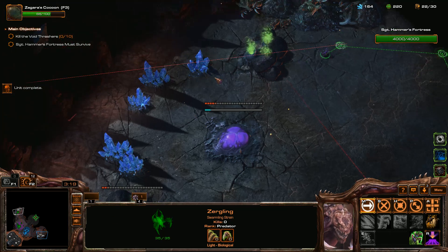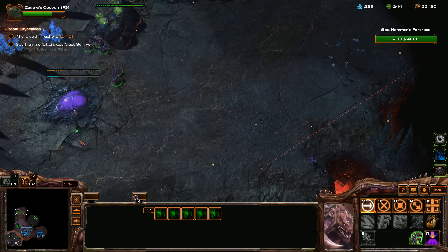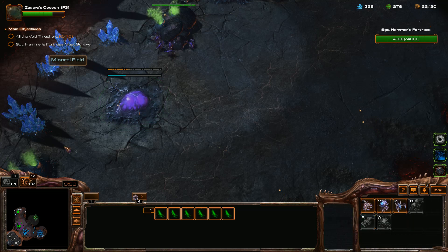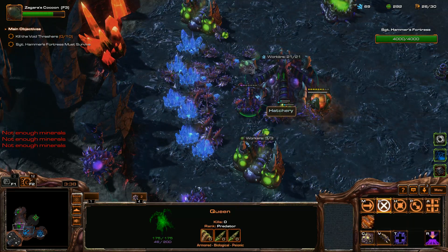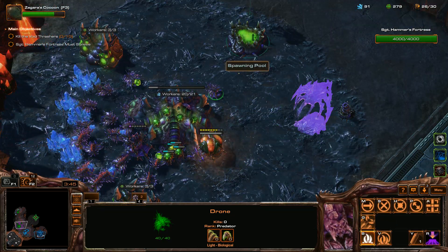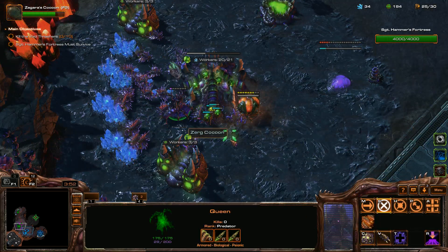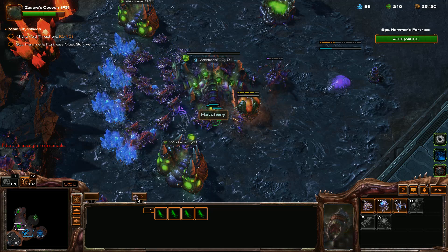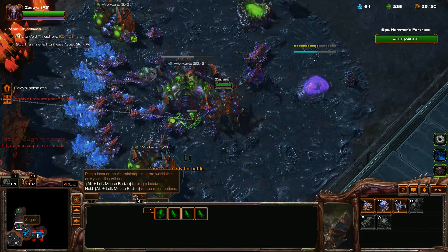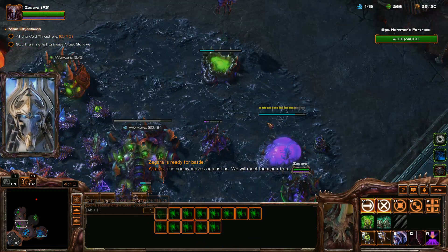Oh yep, I see them. That's actually a cool concept - I like that. Yeah, but they're so weird. The floor is everywhere - yeah, the mines everywhere. It's a pain in the butt. That's why I think maybe Zagara. Well, and Guardian Shell is going to help a lot against that junk. The Scourge and Banelings - even if they die, they still blow up and do damage.